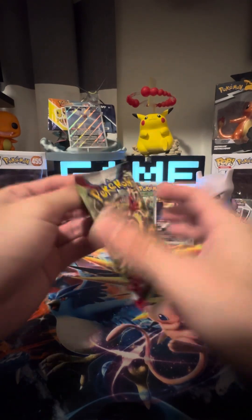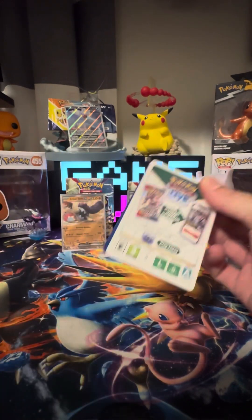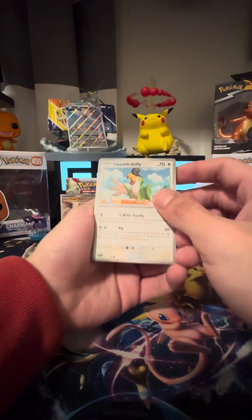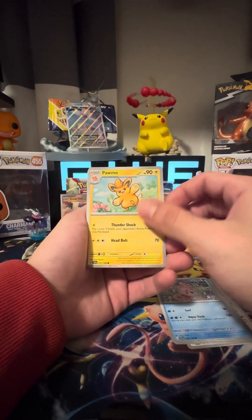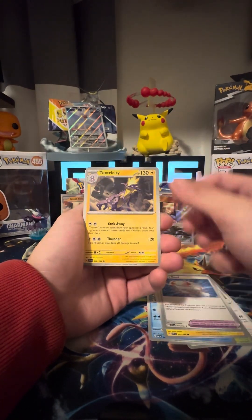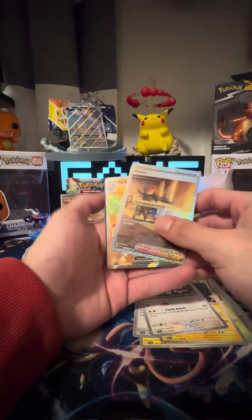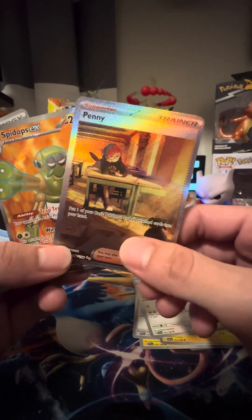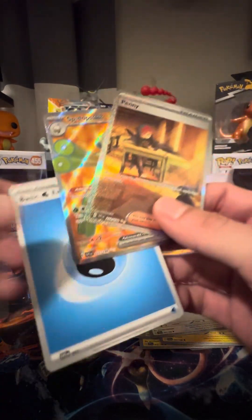Last pack — can we pull something good? These white code cards are haunting me. Let's turn it around. We got a Squawkabilly, a Capsakid, an Alomomola, Palmo, Vitality Band, Toxtricity, a Mousehold, Toadscrew. We pulled the Full Art Penny — a double hit! I was hoping to pull this Penny too, I had it on my notes. I was looking at the set beforehand, so definitely some good bangers.